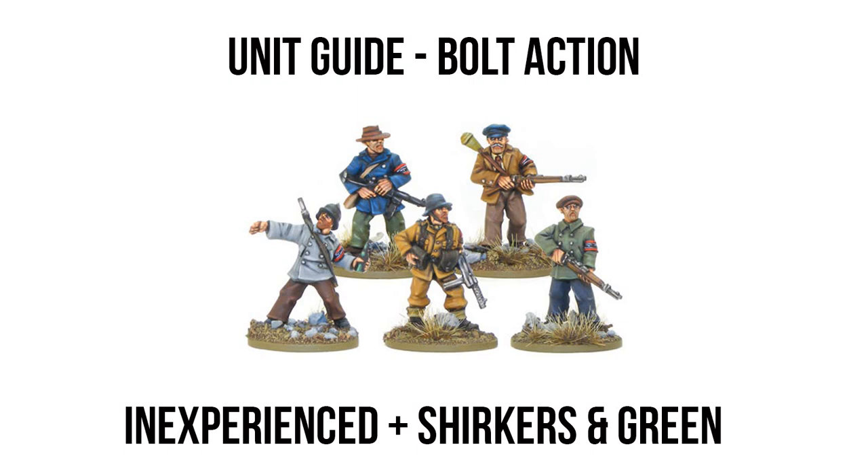With that introduction out of the way, we are going to take a look at our first type of unit — your inexperienced infantry. While we will mostly refer to inexperienced infantry as squads, this video is a general guide to inexperienced units and why they exist in Bolt Action. On top of that, we are going to be covering the Shirkers special rule and the Green special rule, which are two special rules that appear specifically on inexperienced troops.